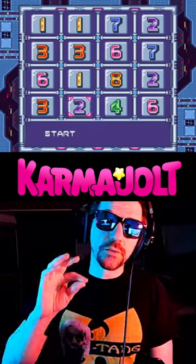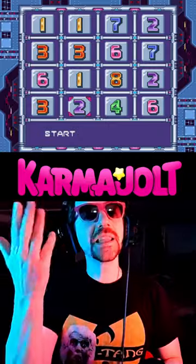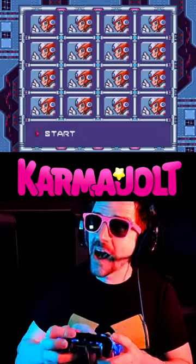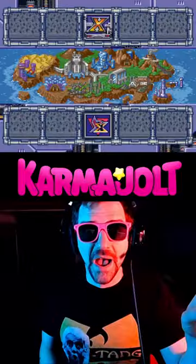Input the password 1172-3367-6182-3246. But don't hit start yet — highlight one of the numbers on the bottom row, then hold down and left. Then also hold R, B, and Y in that order, and the game will accept that password and take you to this screen with all the Mavericks defeated.